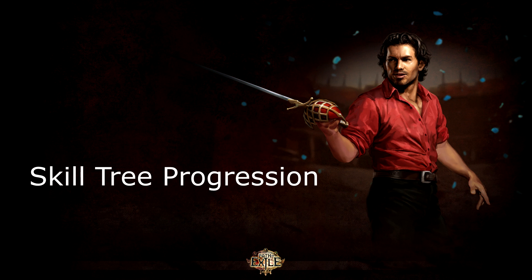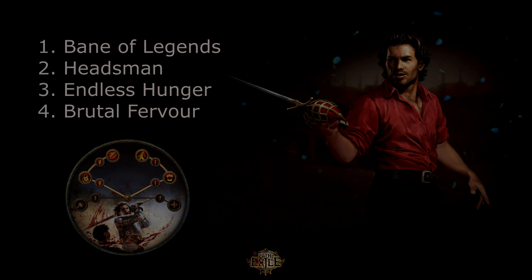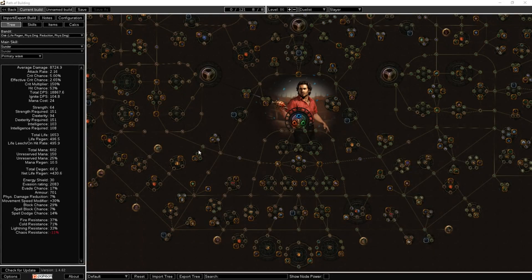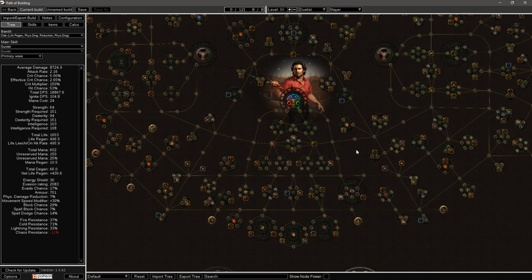In the final section of the guide, I will be going over Skill Tree progression. As shown on screen, the order of Ascendancy progression I chose was Bane of Legends, Headsman, Endless Hunger, and finally Brutal Fervor. I will be going over how to create the Skill Tree step by step, point by point. First, I want to let you know that I chose to help Oak the Bandit for Life Regeneration, Physical Damage Reduction, and Increased Physical Damage. So, onto the Skill Tree — how do we progress?